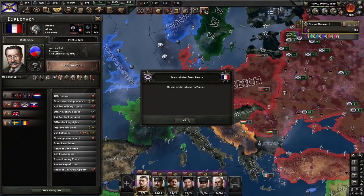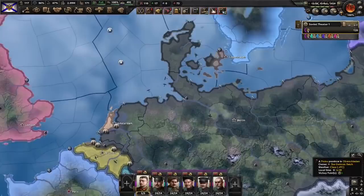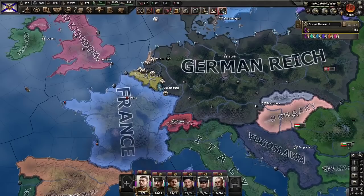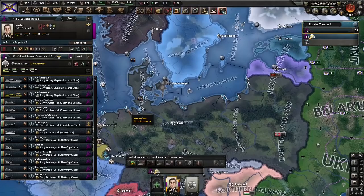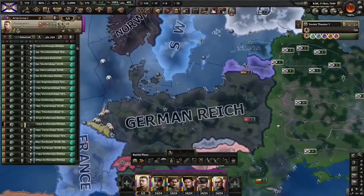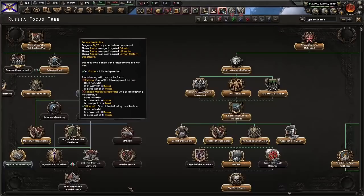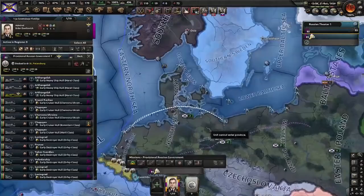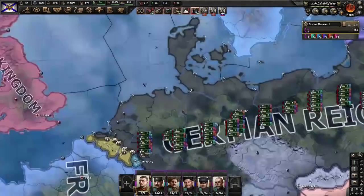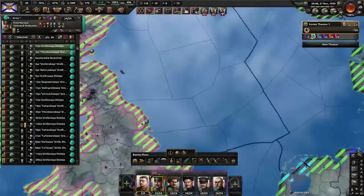We're going to grab military access from Germany so we can send the fleet over to them. We're going to be naval invading the UK and France — mostly for an expanded front line. The more we can stretch Germany out will be very useful later on. Until Denmark falls we're not moving them. Italy wants to send volunteers — no thanks Italy, join the Axis at your own peril. Let's move the army into Germany now. Denmark is down — can we just pass through the Danish straits? There we go. Let's plan our naval invasion — my favourite way: out of Wilhelmshaven, attacking the tiles of Newcastle and Hull. That should do the trick. We probably have too many units for this but that's fine.